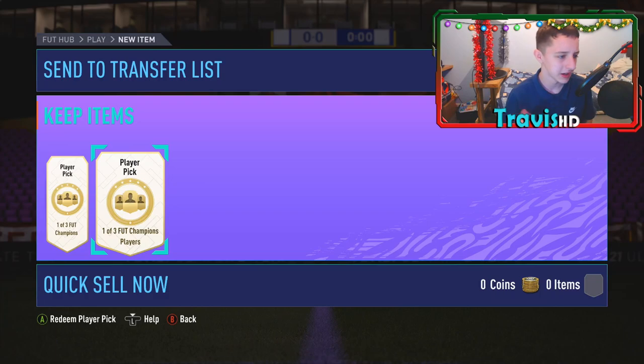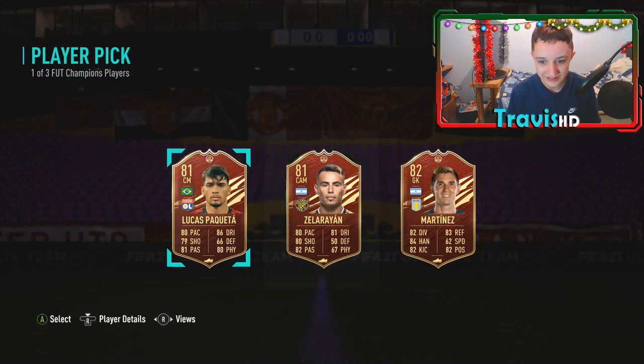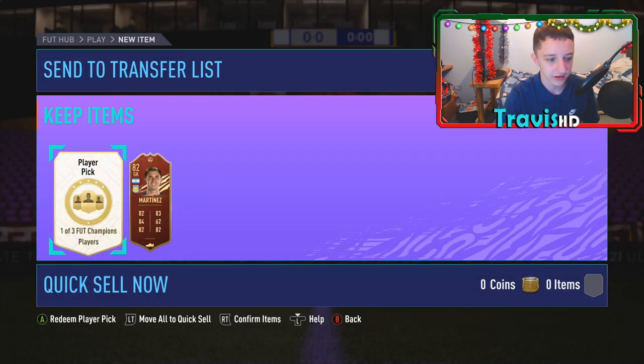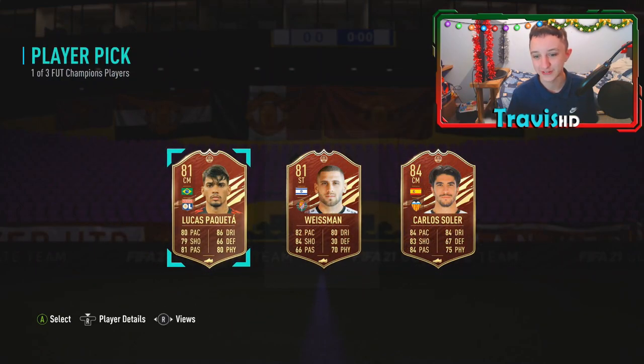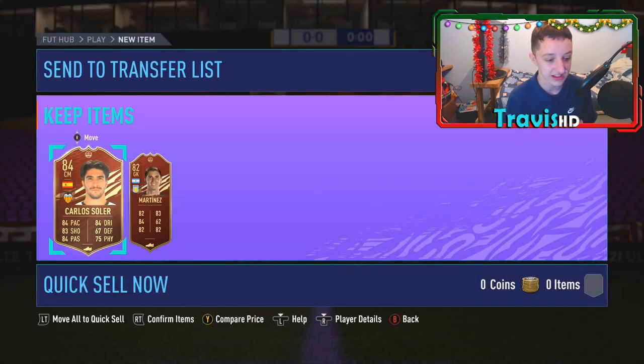Chucky Lozano would be very nice for the team — even a Jamie Vardy would be a nice pull. Let's hit it with a nose pack. Second red player pick — can we get something decent? It's going to be Martinez... he'll probably end up going to like a red player pick or something. Second one — can we get Chucky Lozano? I beg, for the boys! No — it's going to be an 84, Carlos. Pretty stinky pull.